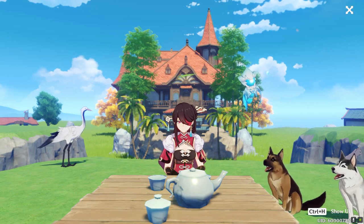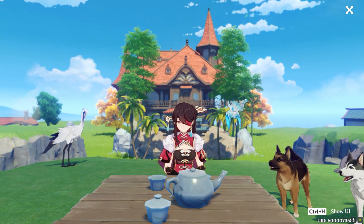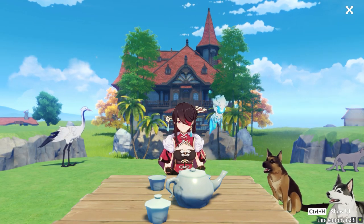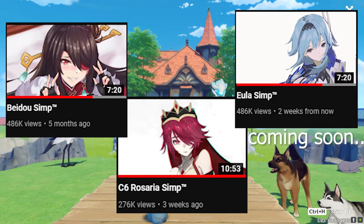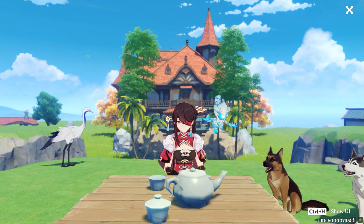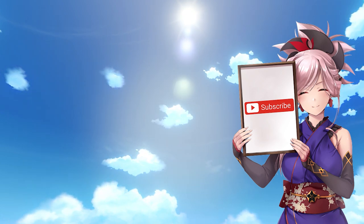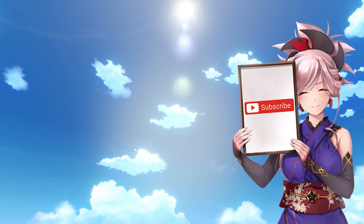So with Eula coming in 2 weeks, I've been grinding hard for her ascension materials. However, as it stands, it will literally be impossible to max her talents upon release, since they need the Cryo Dragon's material and there are just not enough weeks to get her talents maxed out — so that's why I won't be leveling her talents all the way. I do have all of the resistance books and common materials ready though. Aside from that, there will be a showcase video for both her and her claymore when their banners drop, but I won't be doing C6. That's saved for Raiden if she looks the way I think she will. Don't forget to like, comment, subscribe — that's about it. Bye, I'll see you in the next one.